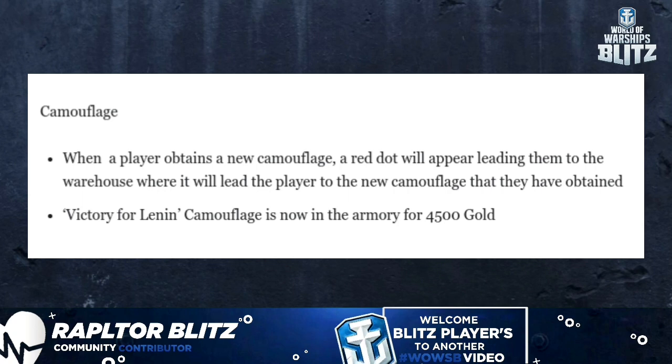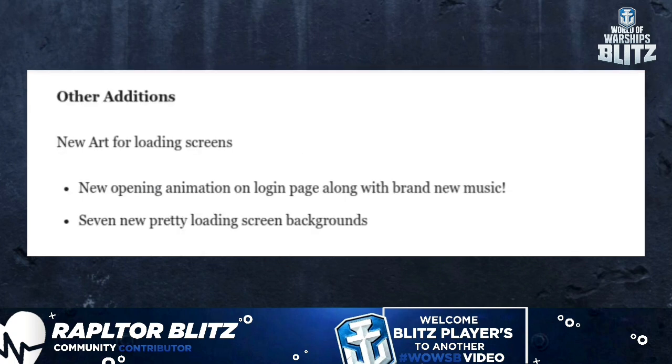Camouflage update: when a player obtains a new camouflage, a red dot will appear leading them to the warehouse, which will direct them to their new camouflage. The Victory of Linen camouflage is now available in the armory for 4,500 gold.